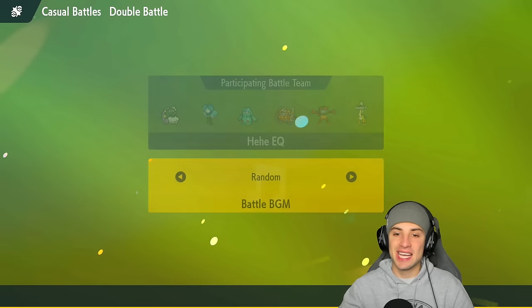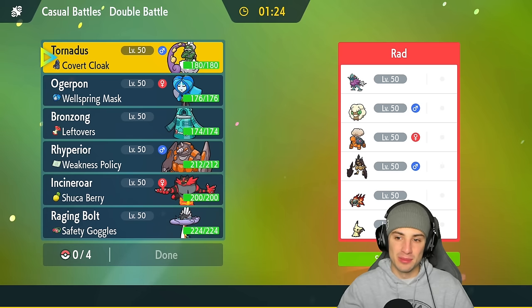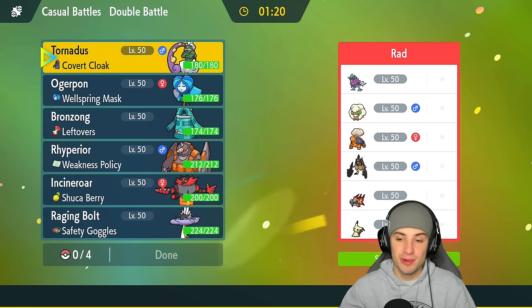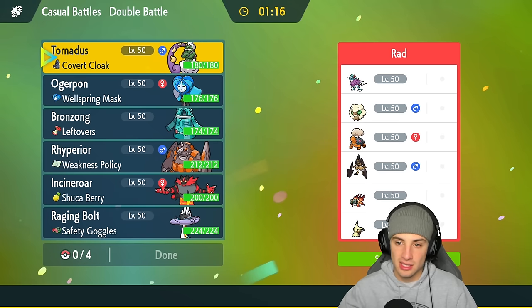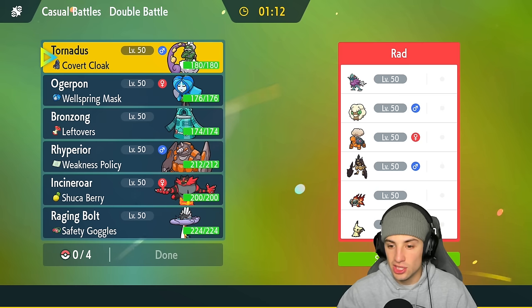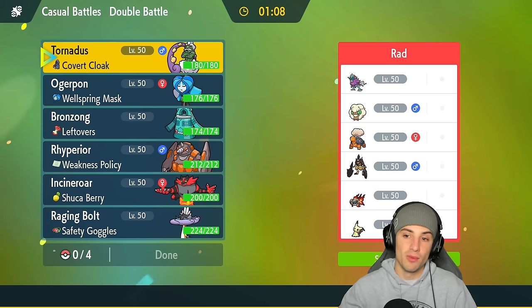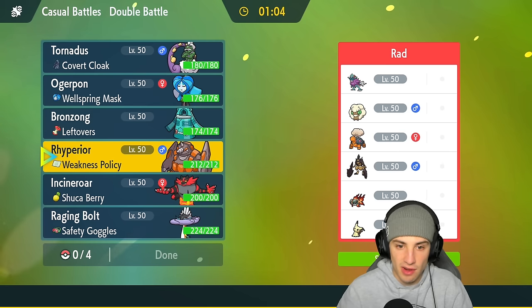Our opponent's plan in the last match was to set up Spikes and Stealth Rocks and force me to swap in and out, but it wasn't really working for them so they ultimately quit. Now we're in our second match going up against a sun team — they've got Whimsicott and two Pokemon to set the sun, Walking Wake who thrives in sun, Chi-Yu, Mimic-Yu, and Ceruledge. I think they're going to try to set the sun. I could go trick room with Bronzong and Ryperior.